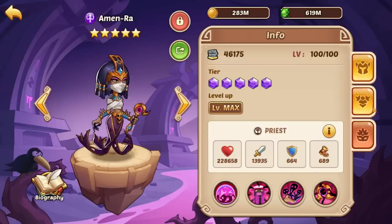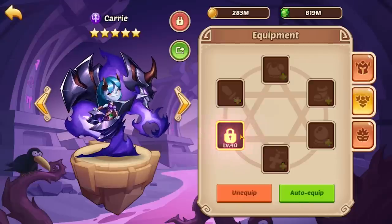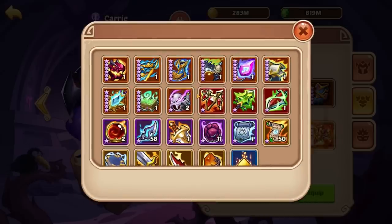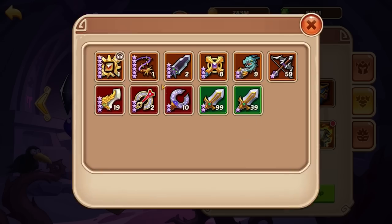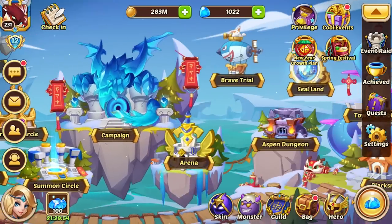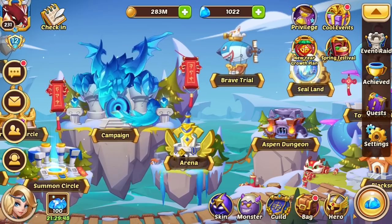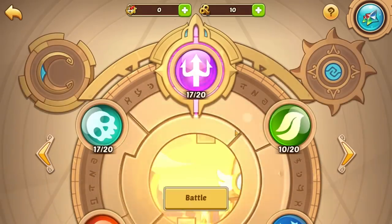First off, let's just try her — we'll drop out one of these Amun-Ra's. Let's grab the gear, put it on Carry, and give it a shot. We want HP gear — not Fearless. Let me check one more thing and we'll be right back.